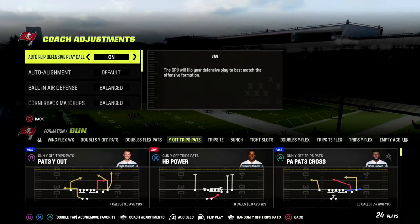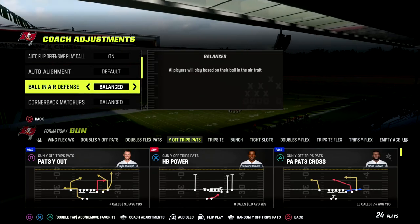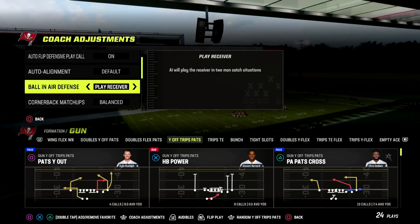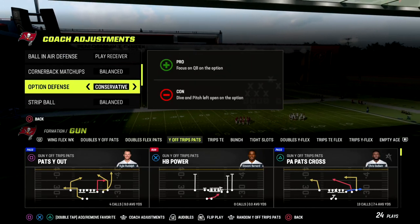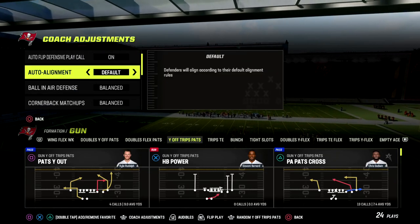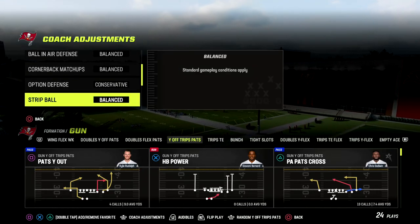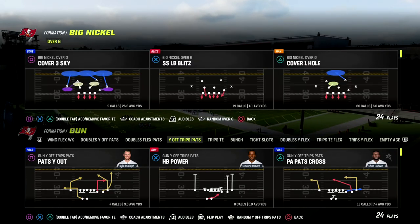The coaching adjustments I personally prefer for this defense: set ball-in-air defense to 'Play Receiver,' option defense to 'Conservative,' and zone coverage to 'Match.' You can put this on baseline as well — I do think that's actually very valuable.